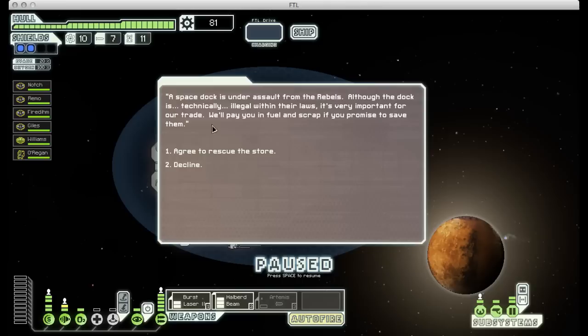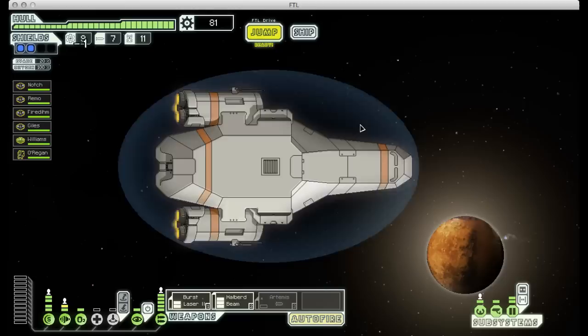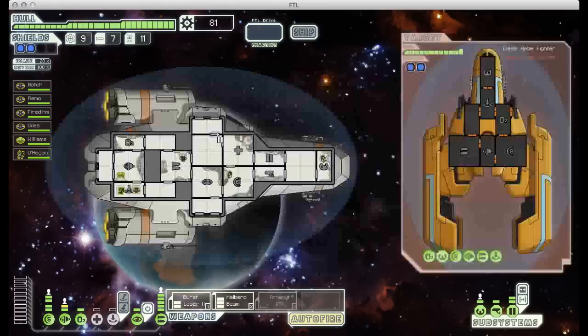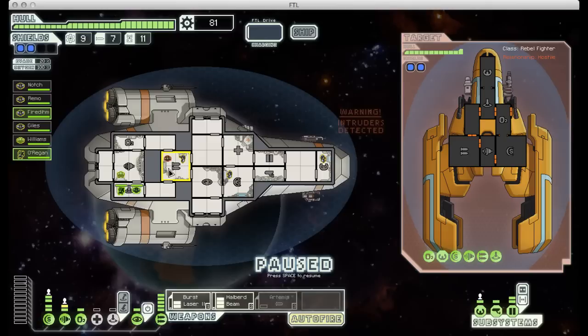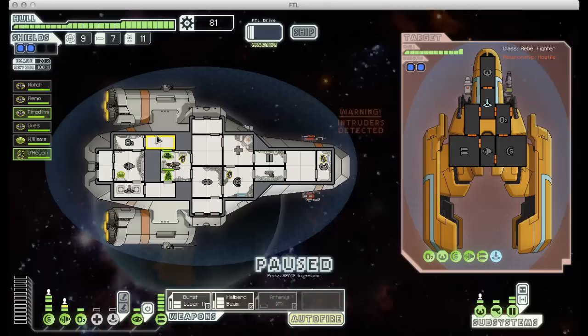Here we're being offered the opportunity to do some mercenary work. This guy wants us to rescue a store that he runs, so we'll agree to do that - and that gives us another quest marker. It's right next door, which is handy, so we'll just go straight there. We find ourselves in a fight. They've sent one guy over on their teleporter, which I'm not too worried about. This ship is a little more formidable though - it has a missile launcher and a laser, and more importantly two levels of shielding just like us. So this one's going to take a little more work to damage. While I wait for my weapons to charge, I'll deal with the guy who boarded our ship.